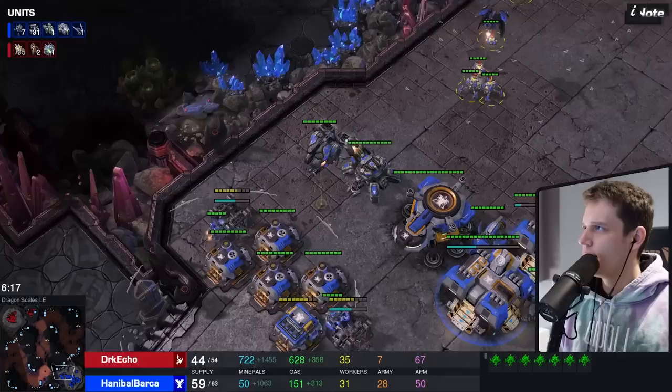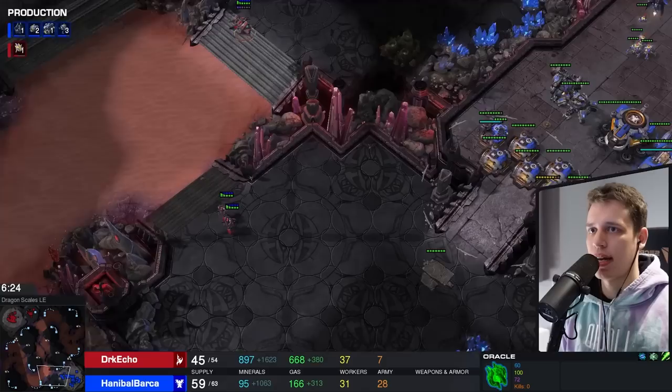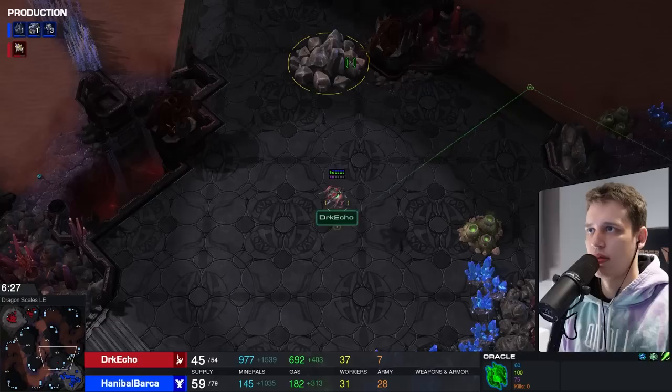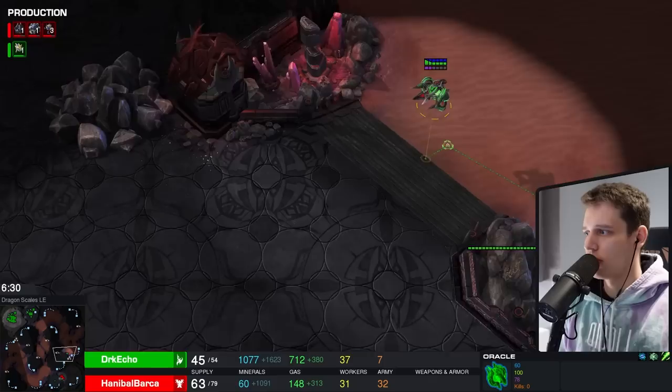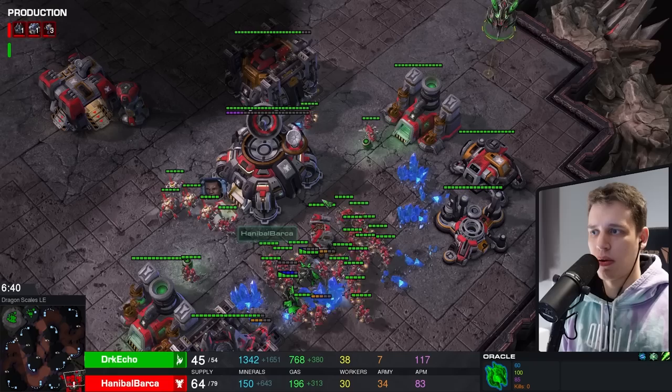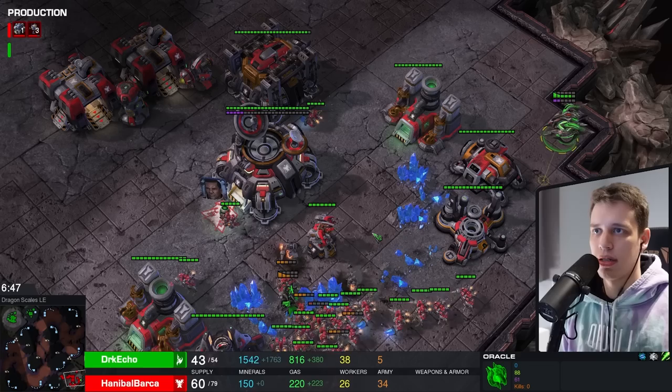That's very exciting. Oh - it's a big circle around here, is this being controlled? Adepts get in as well. Oracle comes in, sees a turret - flies into it, goes back, like 'turret's still there, but maybe...' Stasis Ward - actually kind of cool. How fast was that response out of a Gold player?